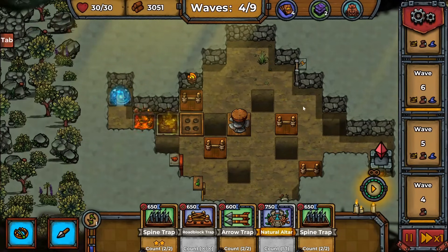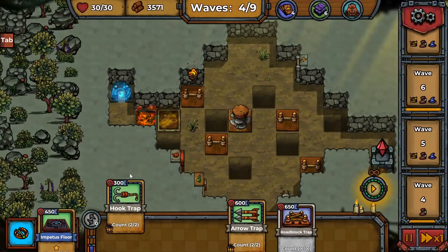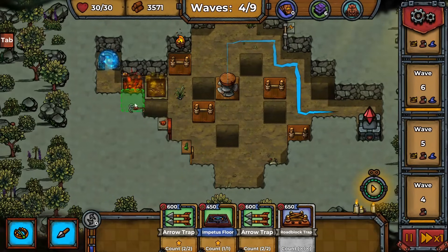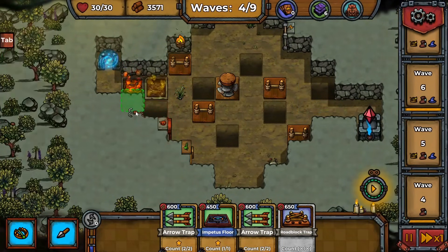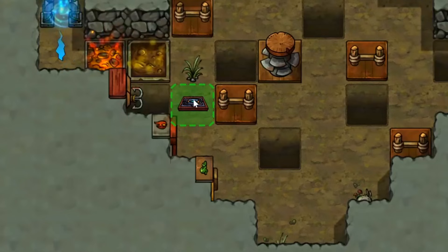Let's take away the spine trap — it's a little too efficient — and I really want to see that hook pull trap. There it is! The impetus floor: how big is the range? Let's put the hook trap in first. We can't place it over the pit because of the fire trap, but we can place it over here facing this way. It has the range for it, and then the impetus floor should affect a lot of traps.